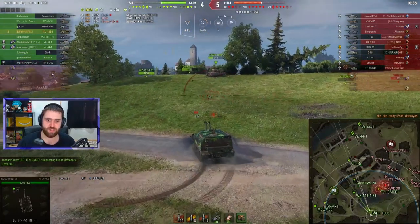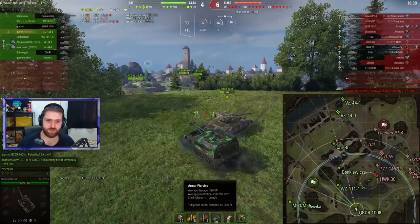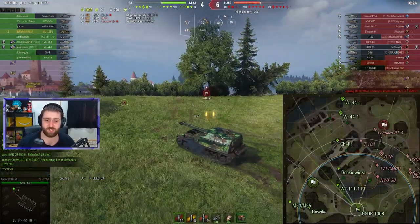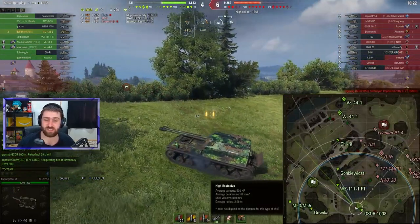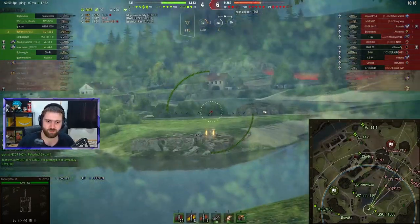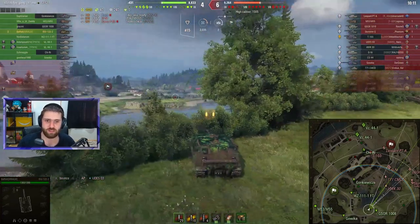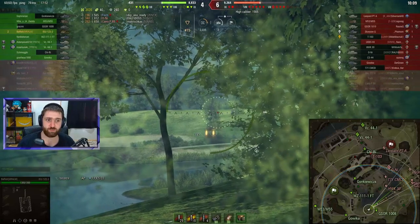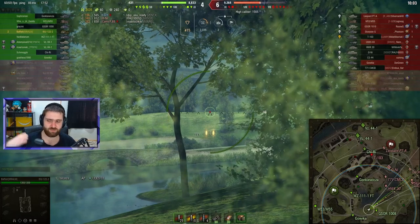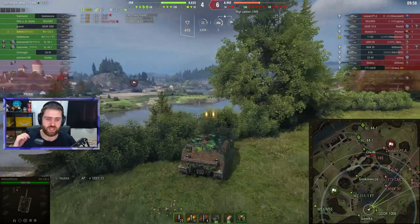My goodness, this is so much fun! I didn't even talk about the pen — 258mm of penetration with regular rounds, and heat rounds with 300mm. For HE: 68mm with 530 alpha damage. You don't really use HE too much, except against lightly armoured vehicles like Scorpion Gs, Borsigs, or SU-130PMs. I usually go after more heavily armoured vehicles when playing the ISU, so I take a lot of regular rounds and gold.